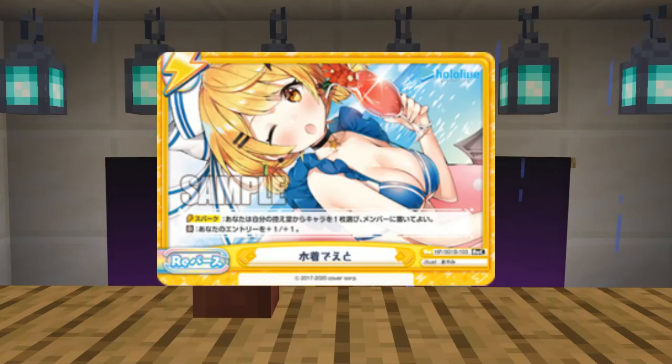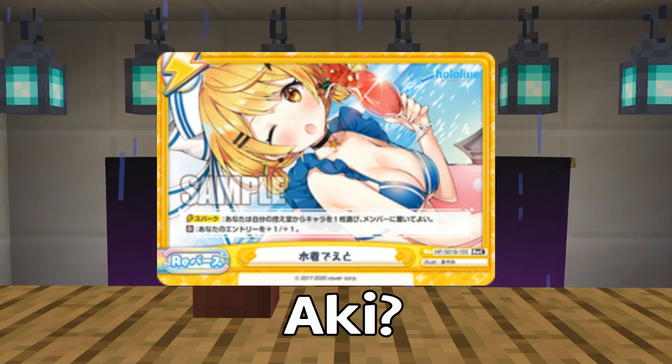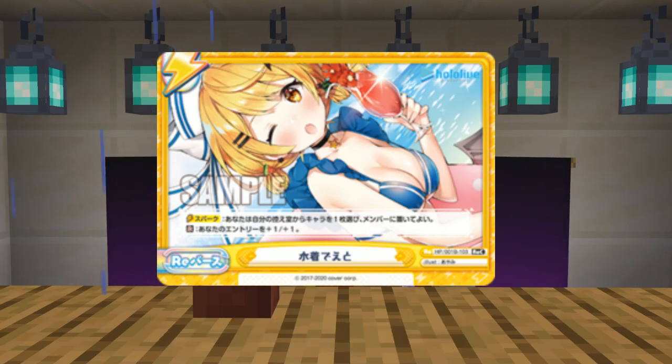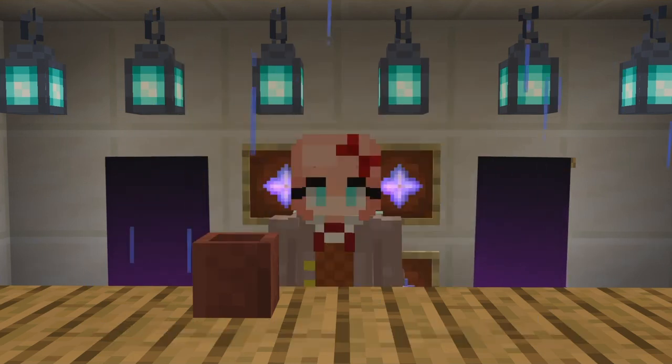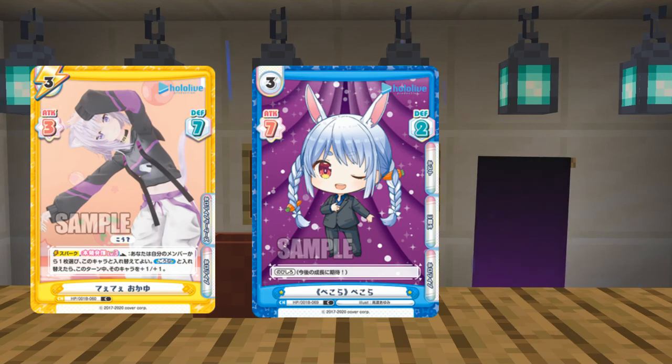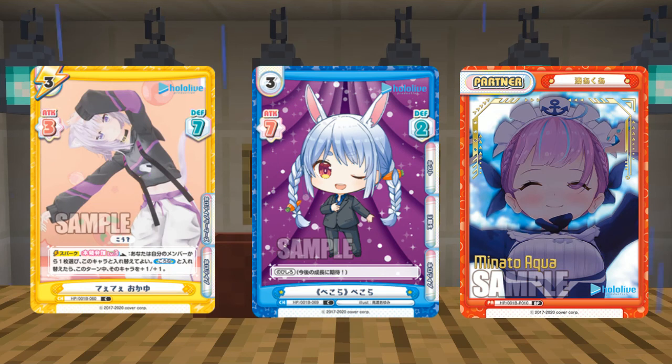Wait - is this... Aki? No, no. Just don't listen to me - I'm going to correct myself in the edit. I'll look so stupid, because I am. Foil full art. And then we have an Okaiyu foil card. I should have put the Watame card first - it's just a Watame card, but it's Watame, so that's why I saved it. The last two cards are a Chibi Pecora in a suit, and the partner card from this booster box - an Aqua partner card.